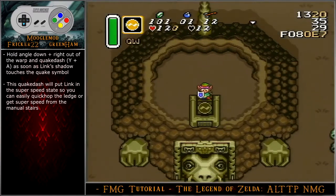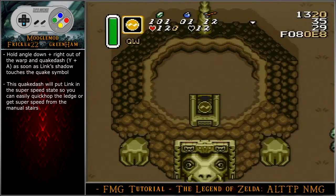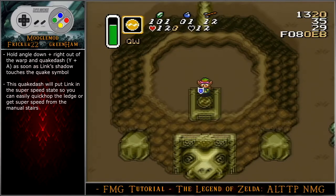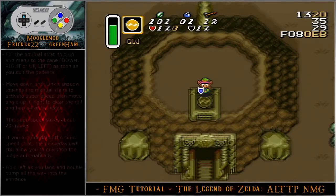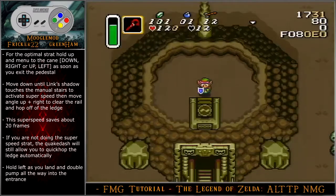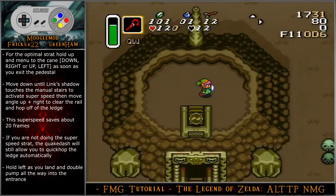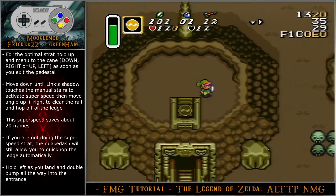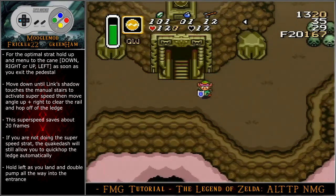Hold angle down-right out of the warp and then optimally quake dash as soon as Link's shadow touches the quake symbol. The quake dash will put Link in the super speed state so you can easily quick hop the ledge or get super speed from the manual stairs. For the optimal strategy, hold up and menu to the cane as soon as you exit the pedestal. Move down until Link's shadow touches the manual stairs to activate super speed, then move angle up-right to clear the rail and hop off of the ledge. If you are not doing the super speed strategy, the quake dash will still allow you to quick hop the ledge automatically.